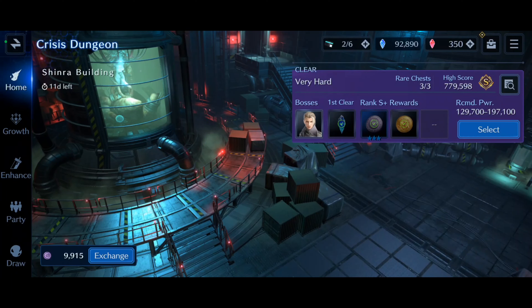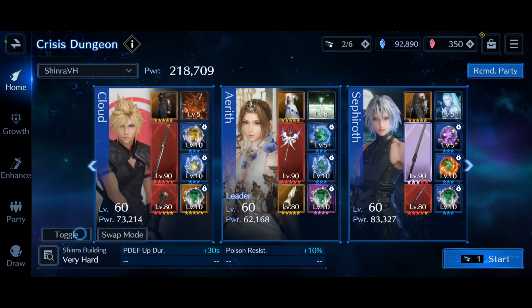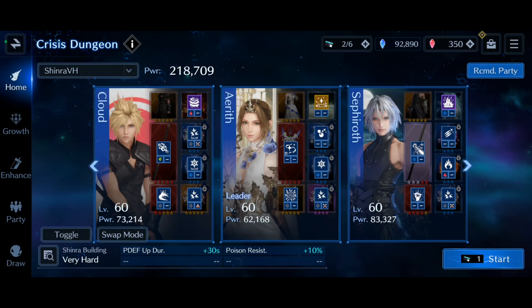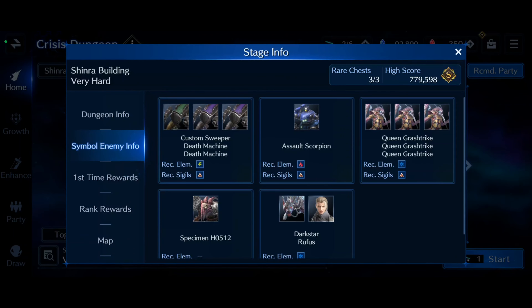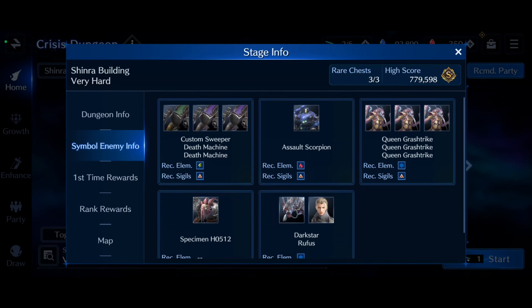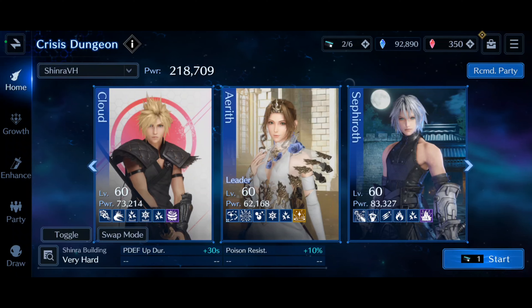We're going to be attempting Shin Rebuilding in the Crisis Dungeon on Very Hard. As you can see, I scored an S+, so I'm going to show you how you can do the same. We got Cloud here with the Murasame, which is going to help to break triangle sigils, and we got Aerith with an X to help out for X sigils, and the Edged Wings for Sephiroth is going to really help for X sigil breaking. They're actually a majority triangle, but you need both anyway.